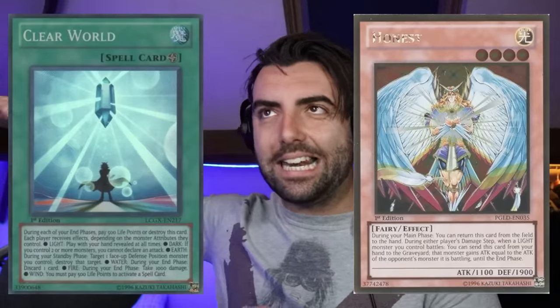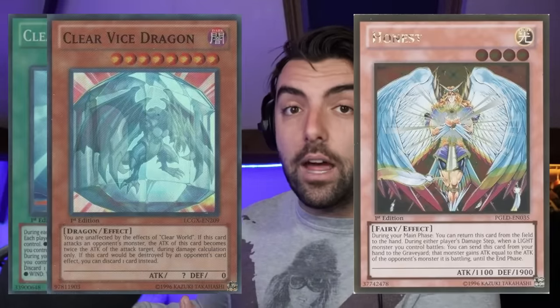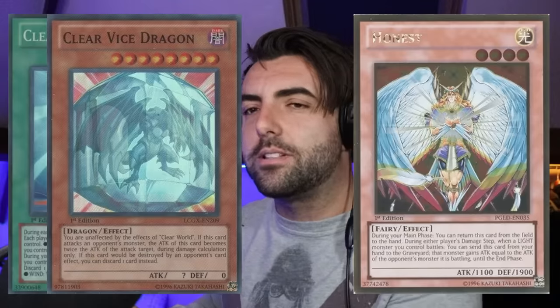For the final season — Yusuke Fujiwara. He's got his Clear World and his Clear Vice Dragon, which are like boss monsters, and I do like Clear World a lot — I'd love for them to make Clear support. But I think his ace monster was obviously Honest. It's the card he had to seal away when he became evil. It's a level 4 Light Fairy monster that when your light monster is attacked, you can discard it to boost your monster's attack by the attack of the opponent's monster. It's a really good quick effect — like an early hand trap monster. Very strong.